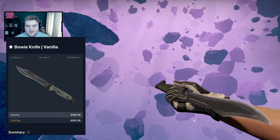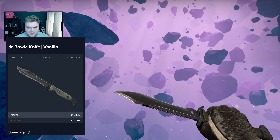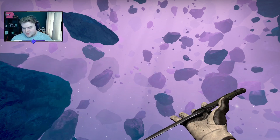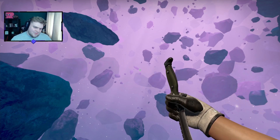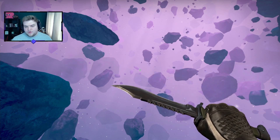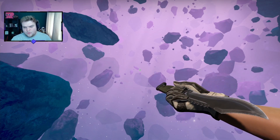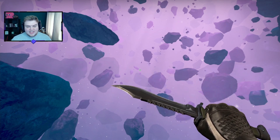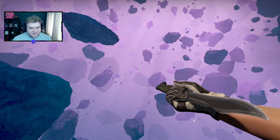The second knife is going to be the Vanilla Bowie Knife. I know some people are going to say it only shows one hand rather than two, and yes, if you paid for gloves — in this case we're using Black Tie as a neutral glove to showcase all of these — you might want to show the second glove, and that's fair enough, go for another vanilla. But Bowie Knives are super underrated, they're cheaper to pick up, and the Vanilla looks super good in CSGO and even better in Counter-Strike 2.